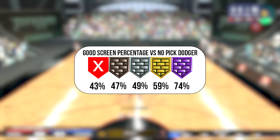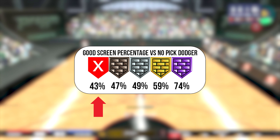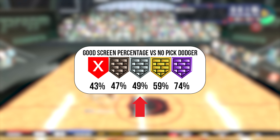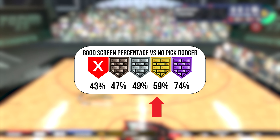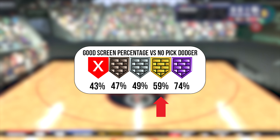You can set some pretty effective screens even without Brick Wall against a defender with no Pick Dodger, as we can see a good screen percentage of 43%. Bronze and Silver see a slight bump, but it's most likely not enough to see a noticeable difference. But once you get to the gold level of Brick Wall, you should start to really feel the screens connecting, as we can see a good screen percentage of 59% in this scenario.